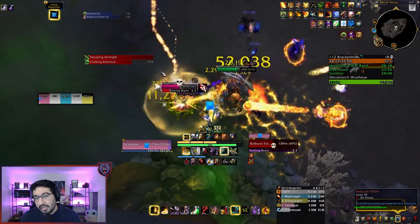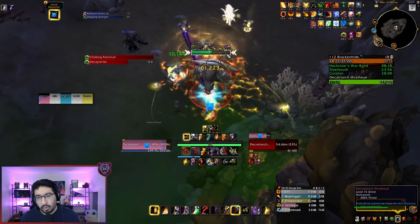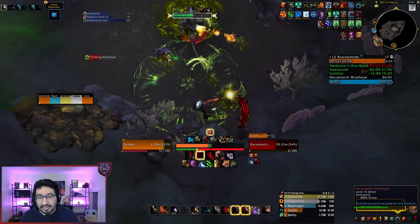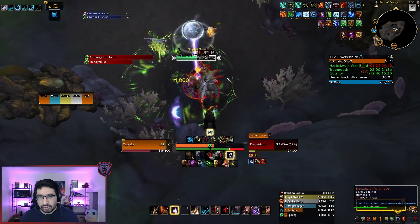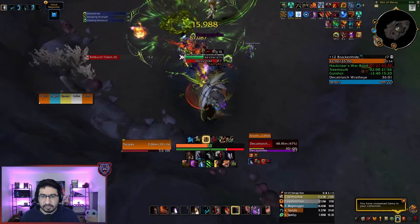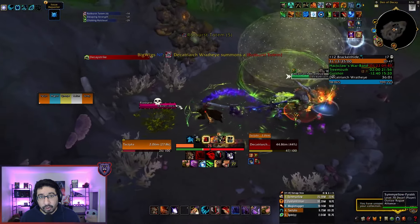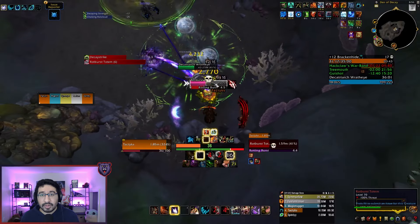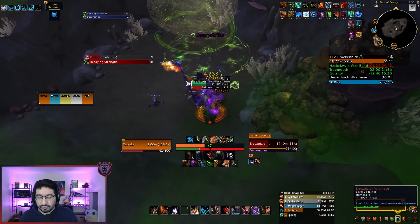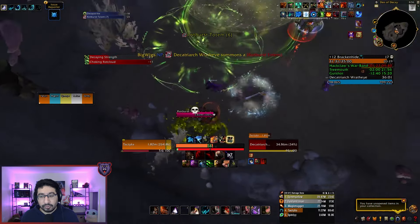When the boss reaches 100 energy, he'll use Decaying Strength, getting a stacking 5% damage increase per Withering Rot stack absorbed — which is why avoiding stacks is very important. This ability also does a Withered Eruption hit that splashes nearby players, scaling with the number of Withering Rot stacks absorbed, so loosely spread here to avoid cleaving your friends. For positioning, I recommend tanks point the initial Rot Cloud frontal into any corner, then move the boss diagonally across the room to the opposite corner, causing your first totem spawn to be in that initial corner. Once you kill that totem, rotate clockwise one corner around the room, and that will cause your second totem to spawn diagonal from you — behind where the Rot Cloud has rotated to — so that your totems always spawn in good spots.